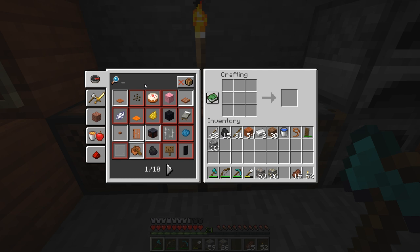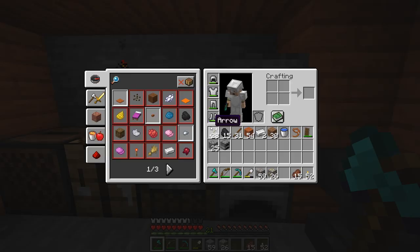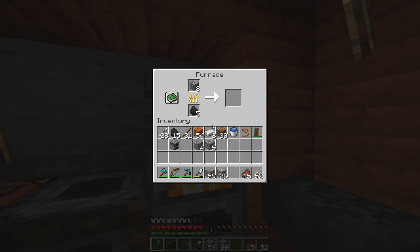First we're going to make a special furnace called a blast furnace. It's not in my recipe book yet because we don't have everything we need. One of the things we need is smooth stone and regular stone. So we're going to take our cobblestone, put it in a furnace, and make smooth stone.